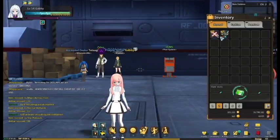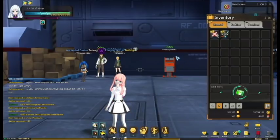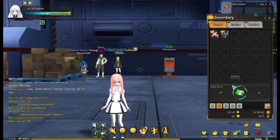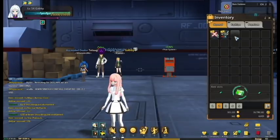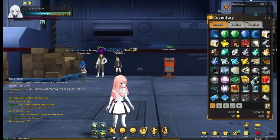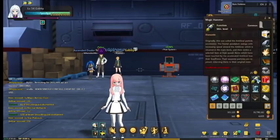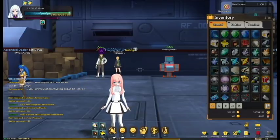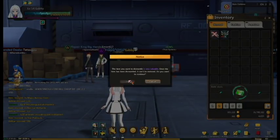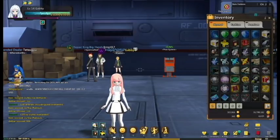Tip number one is to dismantle all blue or green gear that you obtain through dungeons. You don't want to do this to unique gear because that's something you can sell in the marketplace, but with this type of gear you're not going to sell it, so it's better to dismantle it. There are two ways to do it — one is using an item called a magic hammer. You right-click it, select dismantle, choose the gear, press OK, and you'll get a piece of gear in return, like star platinum.